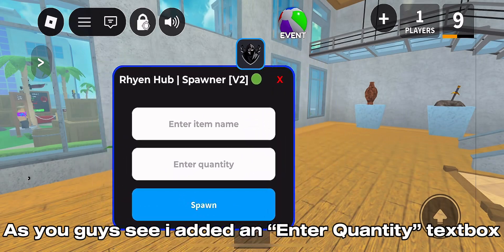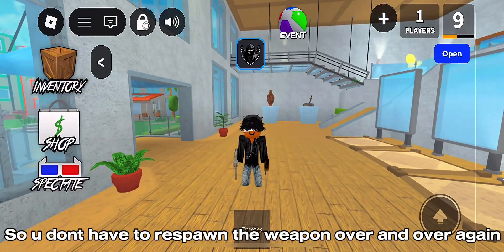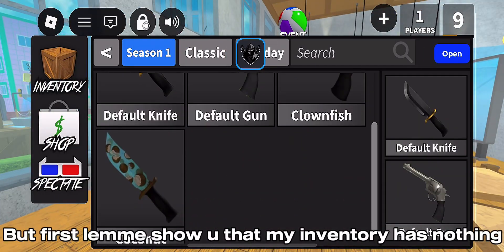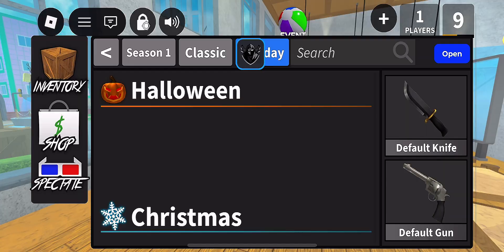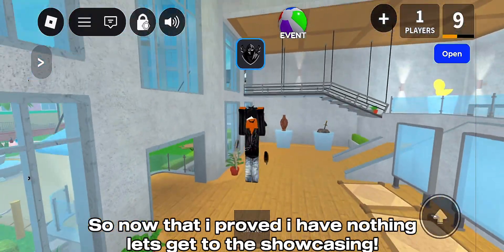As you guys can see, I added an enter quantity text box so you don't have to respawn the weapon over and over again. But first, let me show you that my inventory has nothing. So now that I proved I have nothing, let's get to the showcasing.